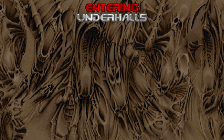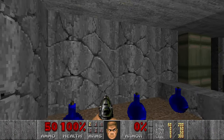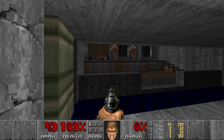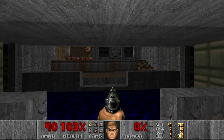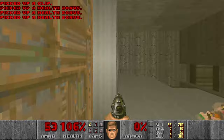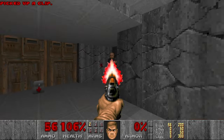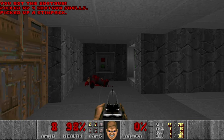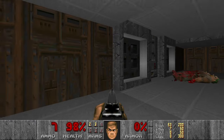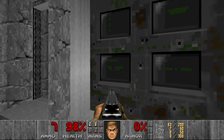Entering Under Holes. Since it's GZ DOOM, I can have an option for pistol start each level, which is really useful so I don't have to restart all the levels manually. These enemies look really bulky and a bit fat, which is also cool. These bars were open, so maybe the Zombie Man just opened them. And look at these doors and screens.